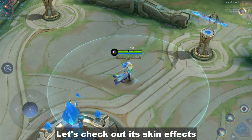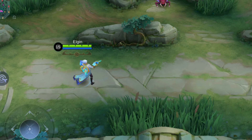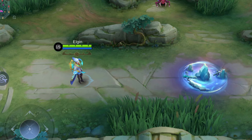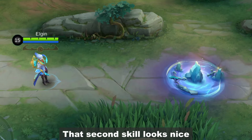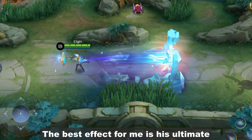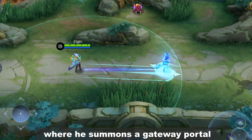Now let's check out the in-game effects. This second skill looks nice. The best effect for me is his ultimate where he summons a gateway portal.